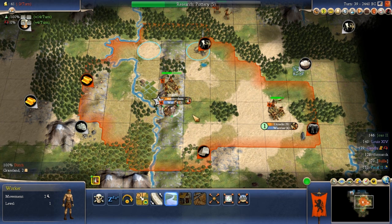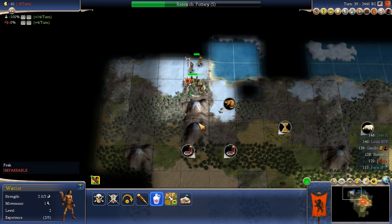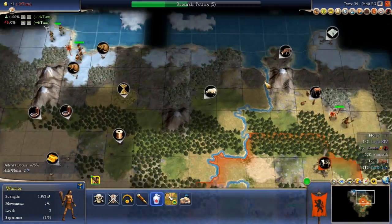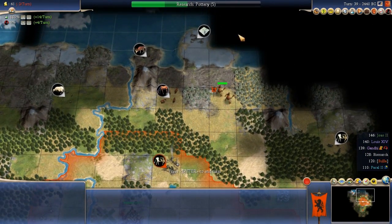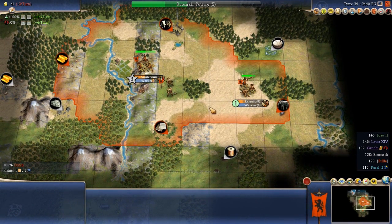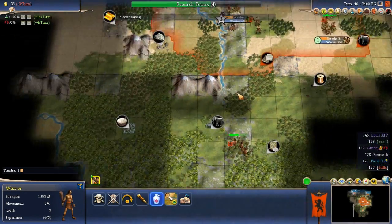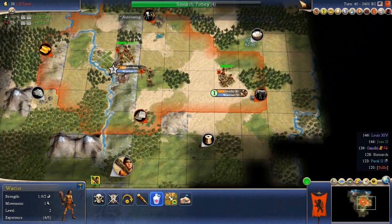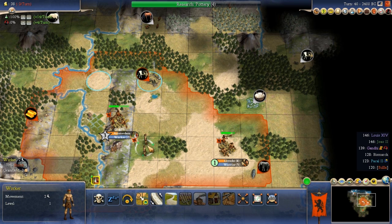Now where do I want to build this road? I want to build here, here, and here. Roads do not change the tile yield at all. What they do is increase movement so you can move faster, and they create a trade connection. If I connect these two cities they'll have a trade route and can share resources. Early in the game that trade route is worth two extra commerce, which matters quite a bit.